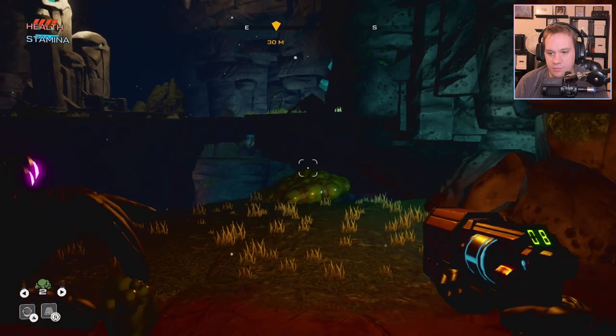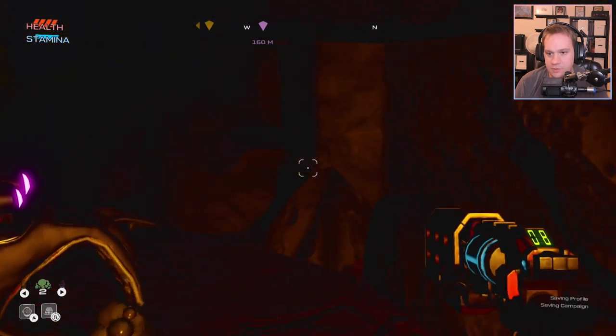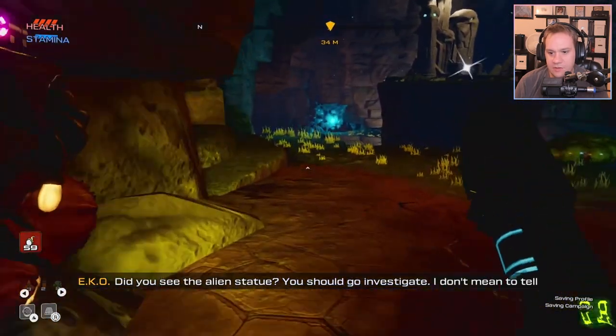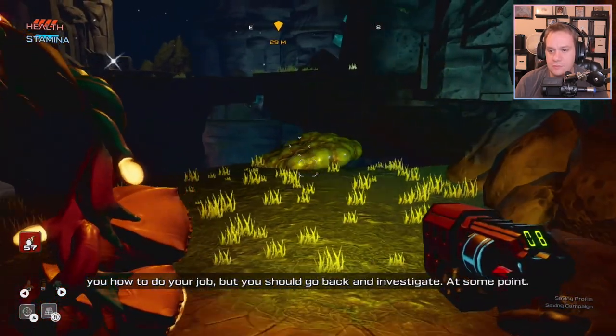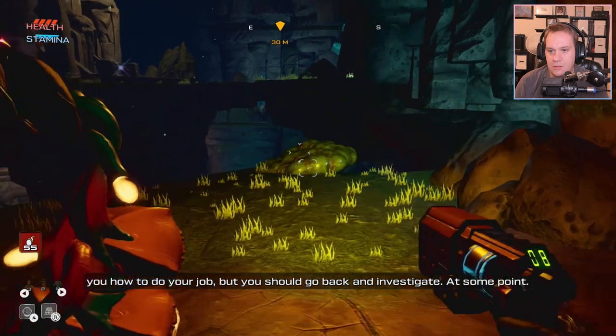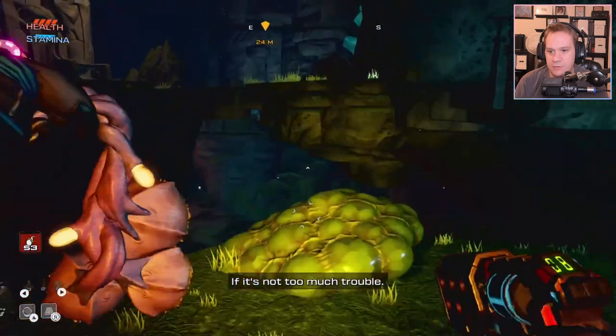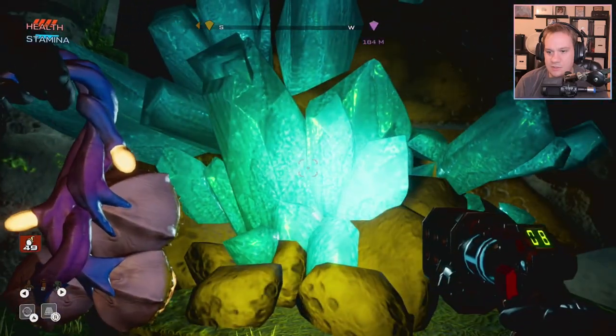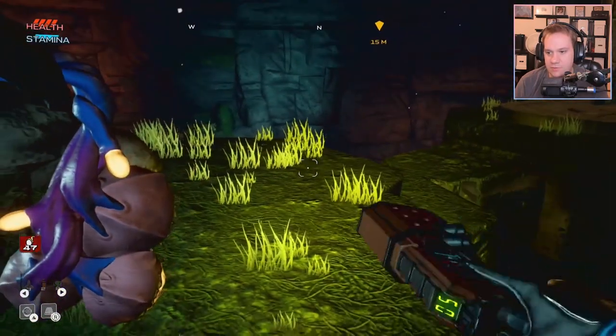Alright, here we go. We're gonna go for a big jump here. Let's grab an I Love Lamp. Echo says we should go investigate at some point. Sure, Echo. Oh man, we made it — sweet! Did we just break the game? I don't think so, but we made it up here.